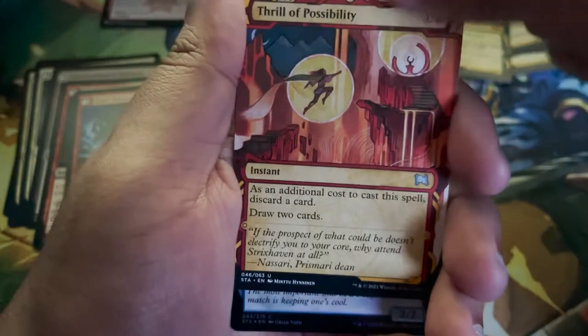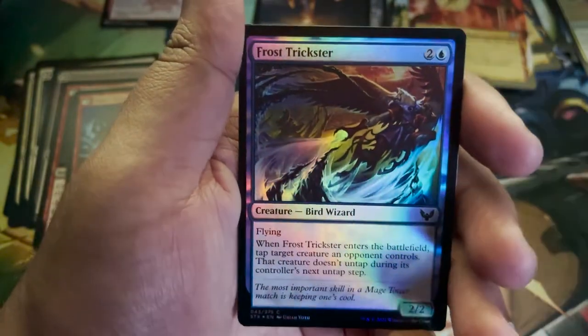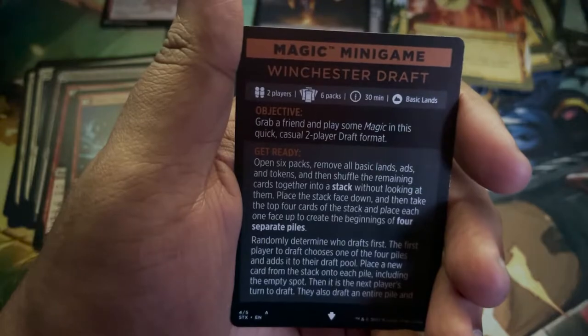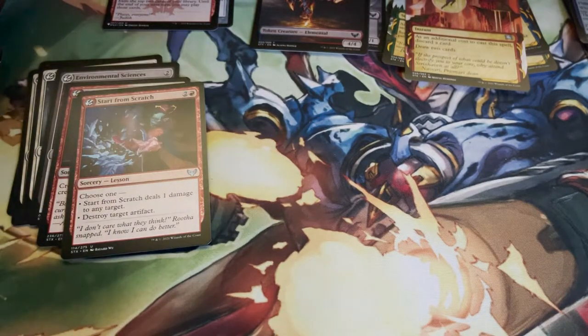Thrill of Possibility as our Mystical Archive card. Foil Common Frost Trickster. Of course we have our little mini games here. The booster mini games are just their own little thing, their own little shtick.